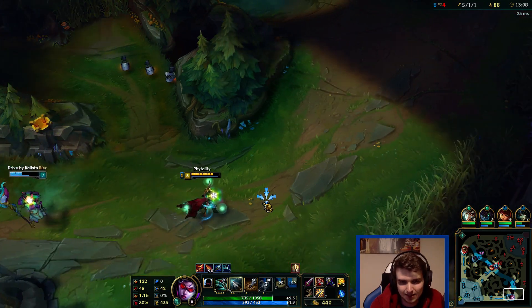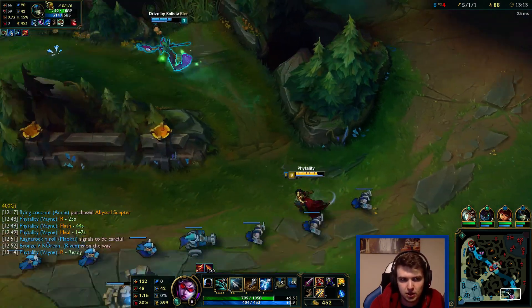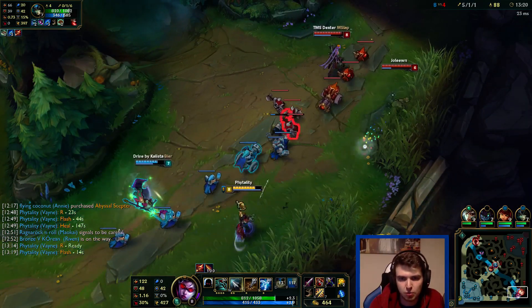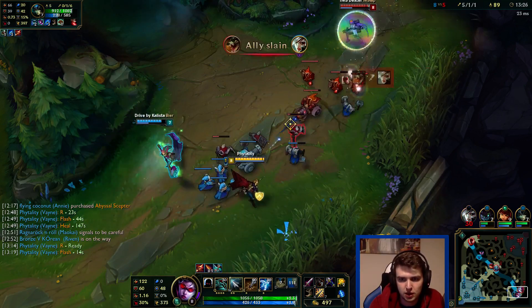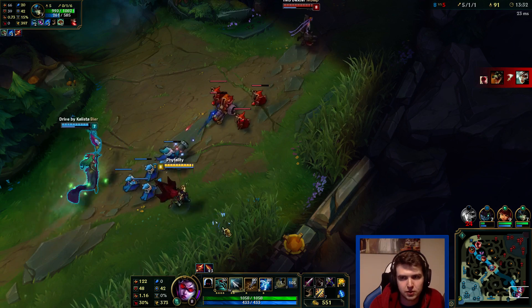I just dodged into that, but that is Lux's ultimate cooldown which is nice. And then I guess - did she already use it? So I have flash in like 15 seconds. I might as well wait for my flash cooldown before I go aggressive. No point going in really hard when I don't have my flash, because I might have to flash the Lux binding for example.